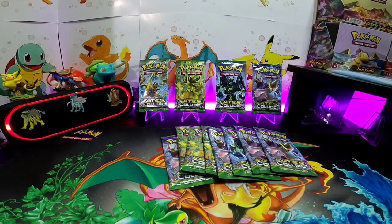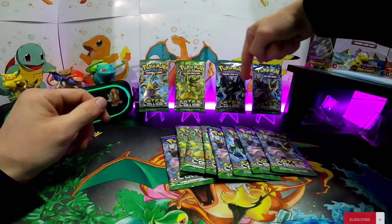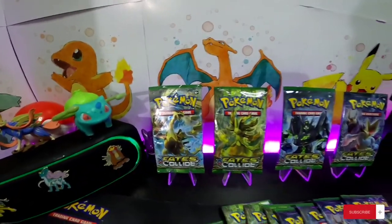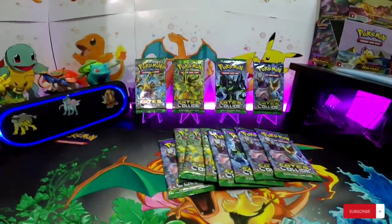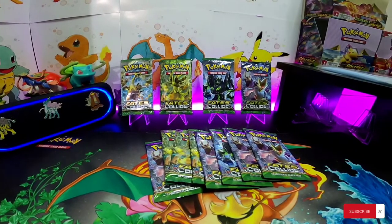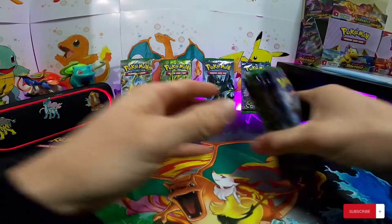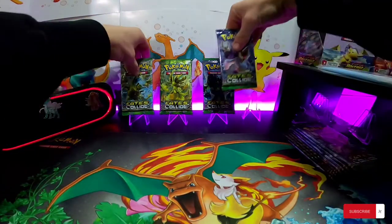Hey, what's up guys? We're back here again. We got 12 packs of Fates Collide. Got the four different artworks up here. The set came out on May 2nd, 2016 — it's got an Alakazam in there, it's got an Umbreon. Let's get right into it.